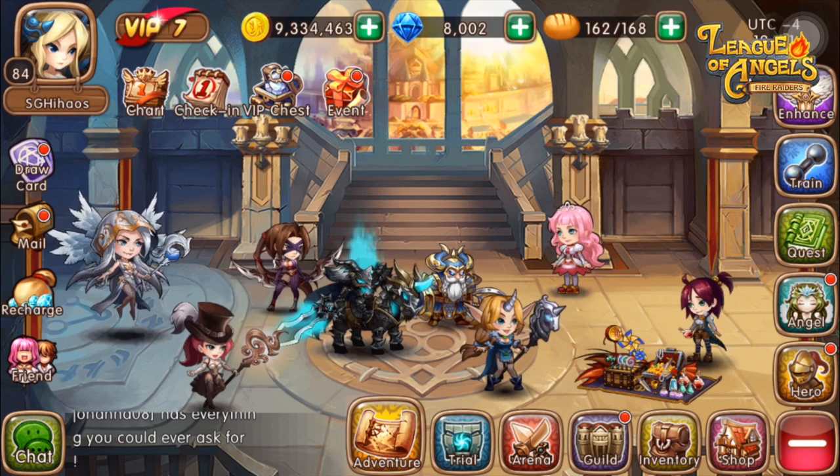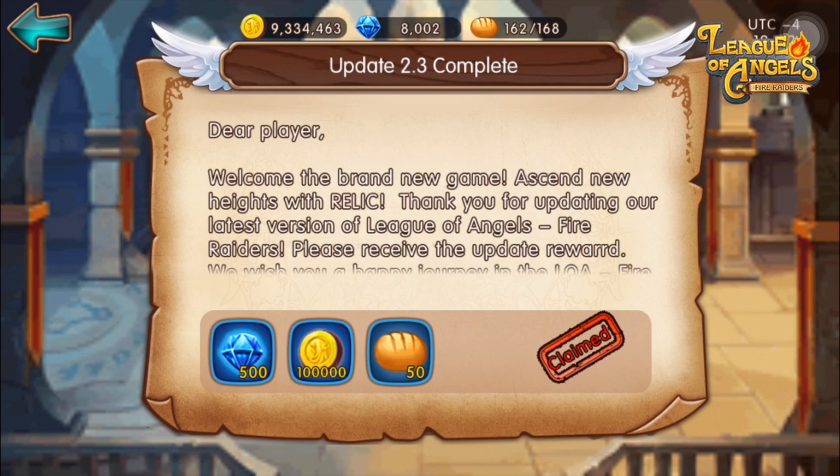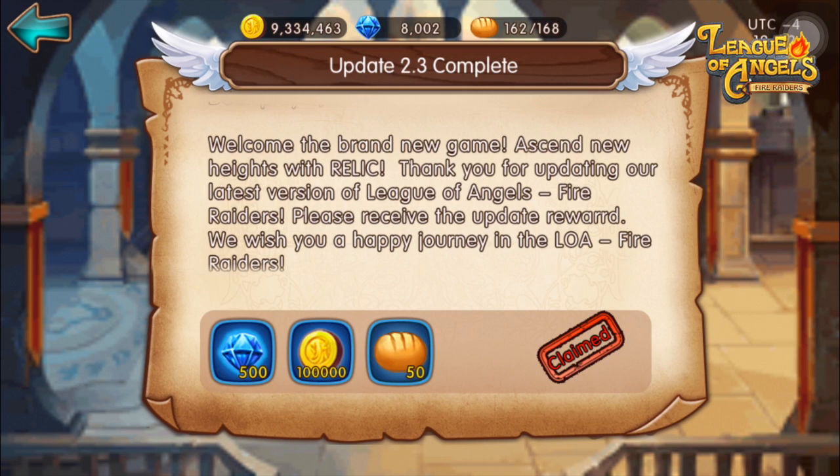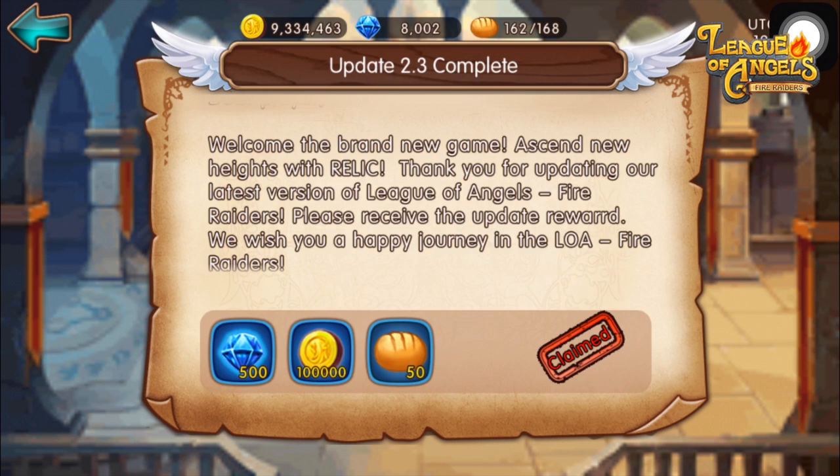The version 2.3 update was completed at server time 6am. If you head down to your mailbox, you will find the developers have rewarded us with a bunch of rewards. GT Arcade celebrates the current update as one which, I quote, would ascend the game to new heights. I've collected the items: 500 diamonds, gold and stamina.